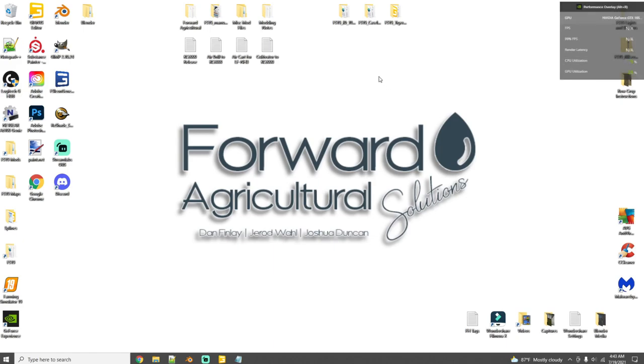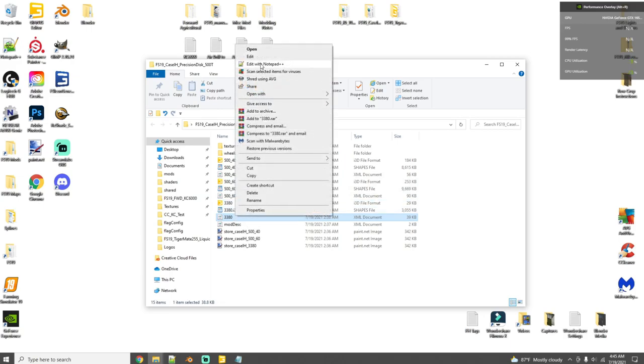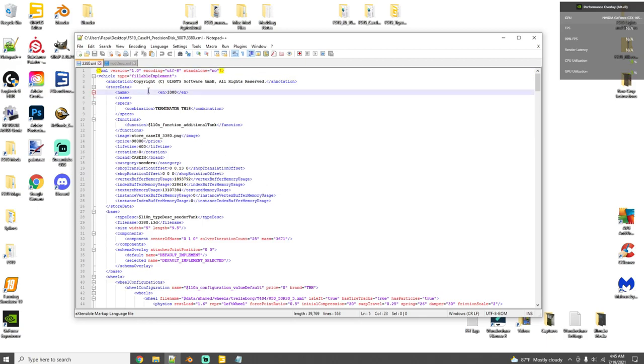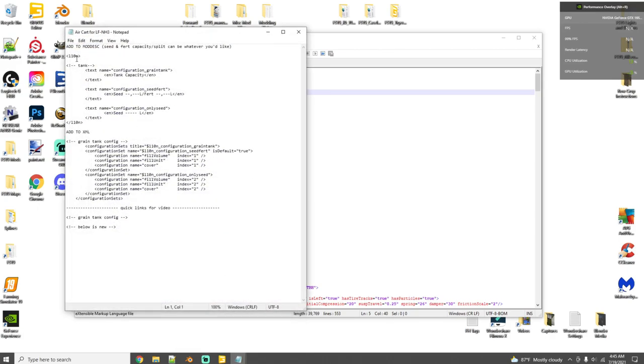Next up is the air cart — a little trickier, but still pretty easy. You're only adding a few things to the XML and a few things to the mod description. I'll have all of this laid out in the notes files so you can copy and paste. Open up the air cart XML — for this specific file it's the 3380, which also includes the Case IH 40- and 60-foot air drill, but we'll ignore those. Open the XML and the mod description both in Notepad++.